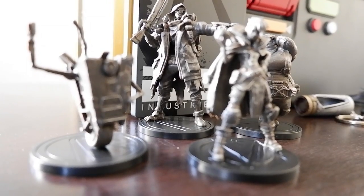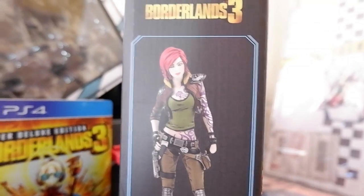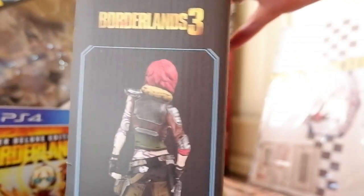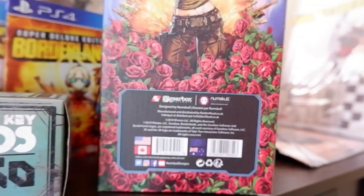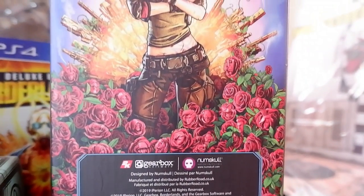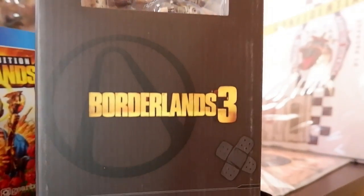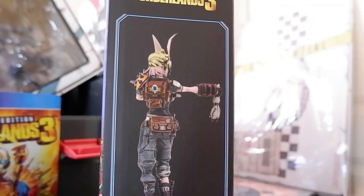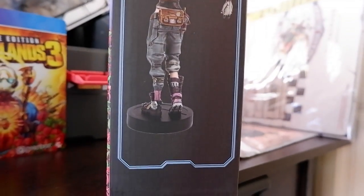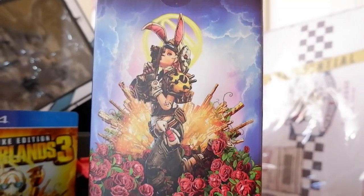Of course there's a lot more going on here than just the Diamond Loot Chest as we've got our hands on some of the merchandise you'll be able to pick up along with Borderlands 3. First we have the Lilith 20 centimeter figurine which is hand-painted and shows off one of the most iconic characters in the series. Tiny Tina is not so tiny anymore and this 20 centimeter figurine shows her off in all her madness. She's one of the most lovable yet craziest characters in the series and in Borderlands 3 she will amp that up to another level. Both figurines are available in SA at the Nexus hub for R1499.